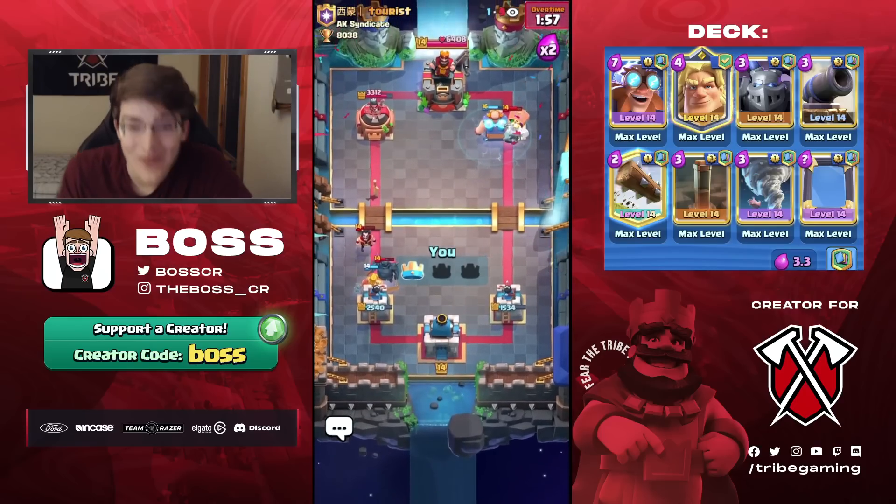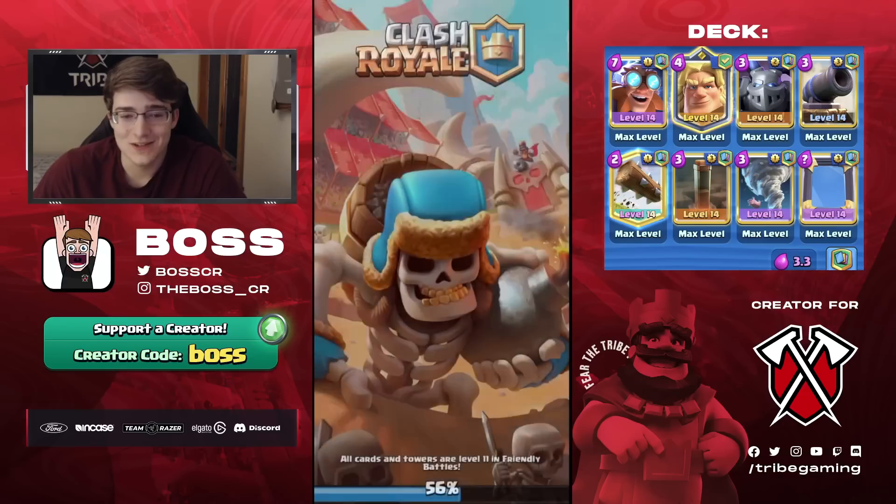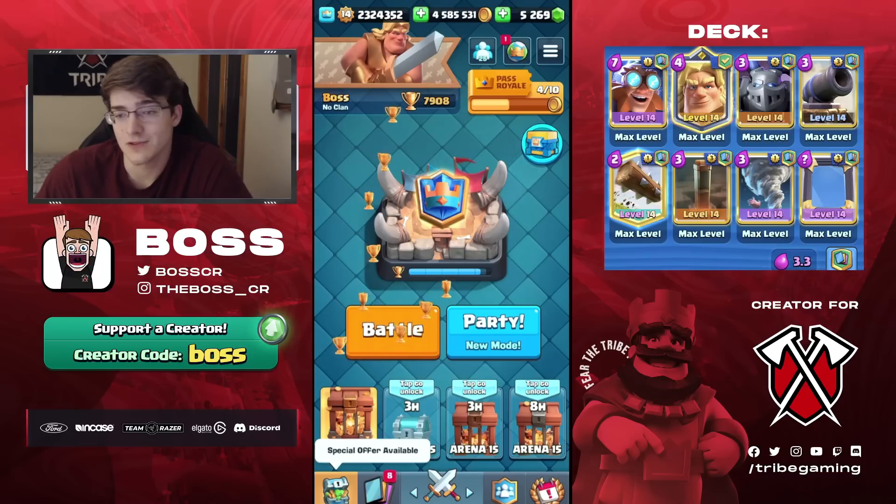Let's see what this guy does — he's going to E-Wiz. I think he can't stop that. Oh my god, he can't stop it. One E-Giant. Plus 42 — yeah, he was so much higher than me because I lost a couple games in a row.